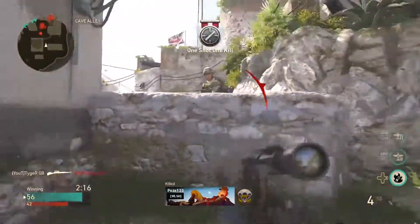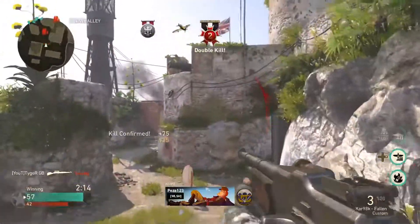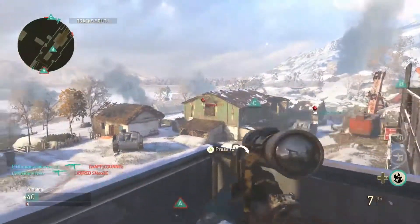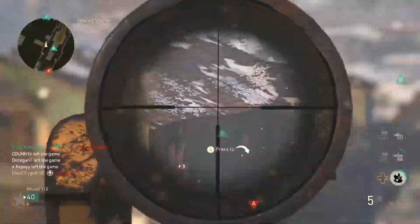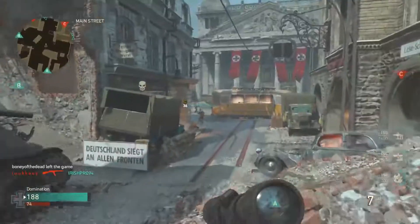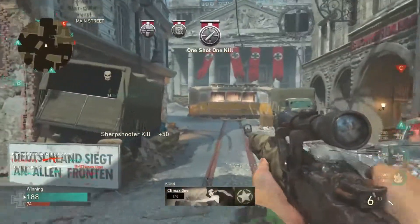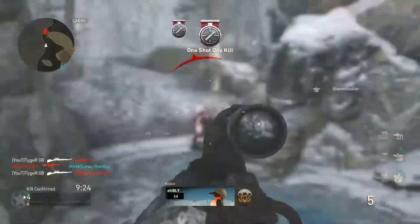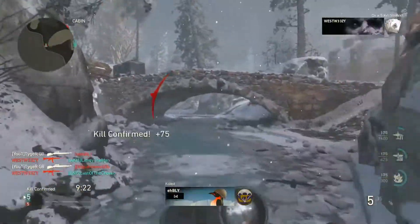One last thing: always try and take FMJ, because you can always kill the enemy through cover if you know where they're going to be. It can take some time and knowledge to predict where the enemy are going to be, but if you know the map, you know where the enemy are running, and you know the speed they are running at, you should be able to predict their movement and hit them even though you can't see them.